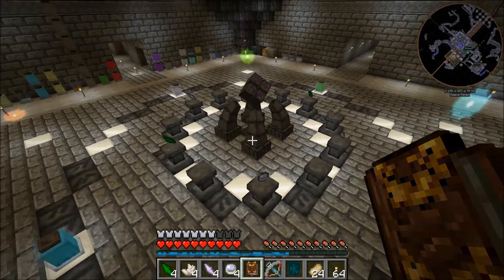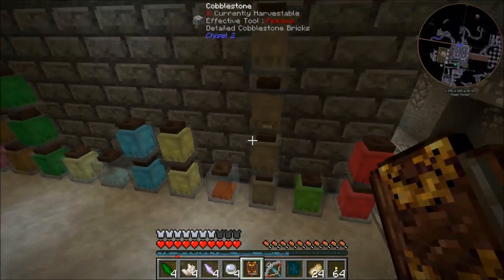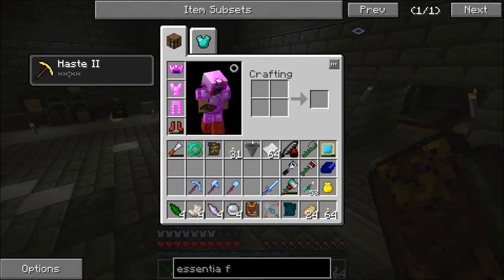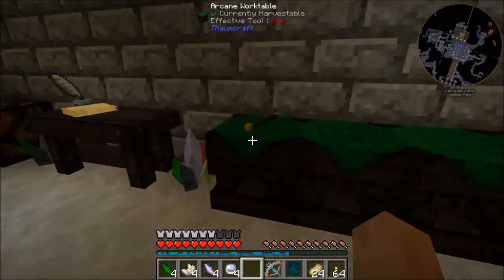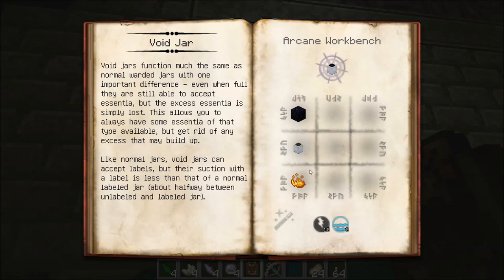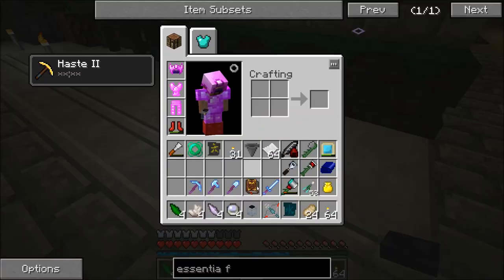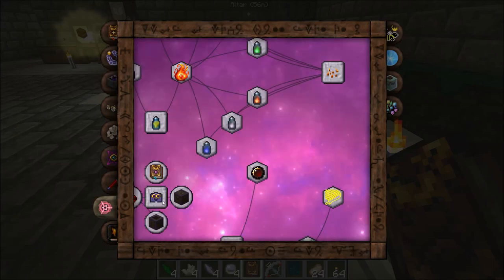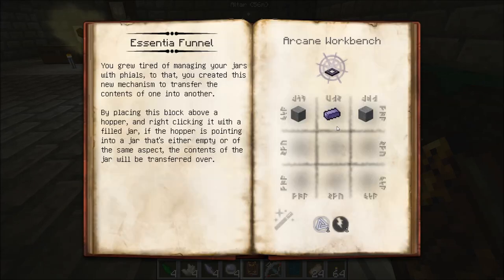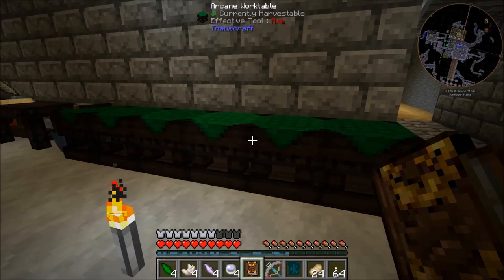Before I push the button on that, I want to clean something up — it was a side effect of getting some of these materials. That is this leaning tower of arbor essentia, because this stuff is all but useless in that volume. So what we're going to do is make a void jar: blaze powder, obsidian, and a standard warded jar. We've got that now. We also want to create an Essentia Funnel, which will allow us to drain one jar into another — hopefully drain a standard jar into the void jar. That's Stone, Thaumium, and a Wand.